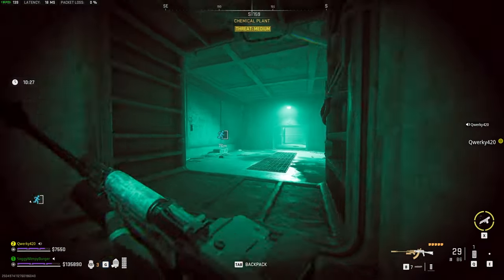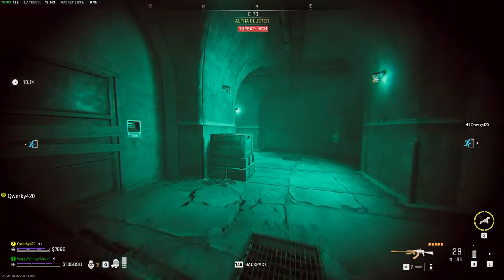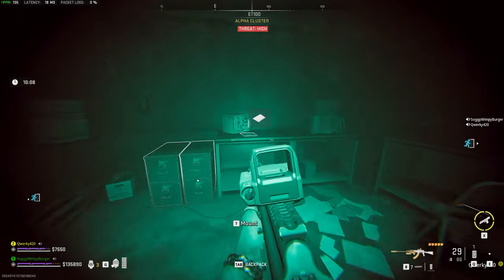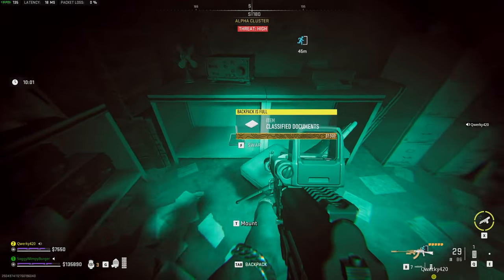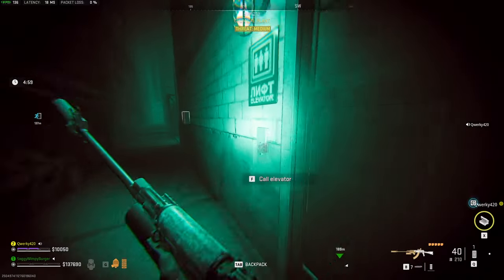We'll get back to the door that was locked and punch in the code, which in my case was 915. So 915. And I need to extract with documents — research documents. There we go. So all we need to do is pick up the Russian gas research documents.